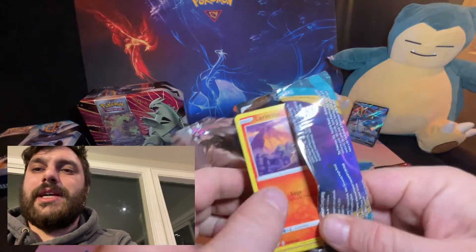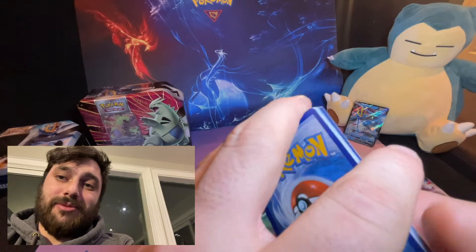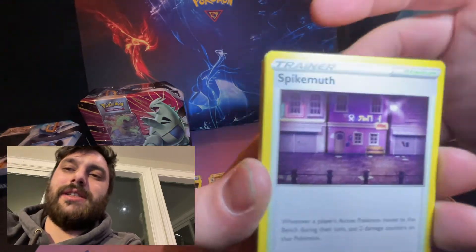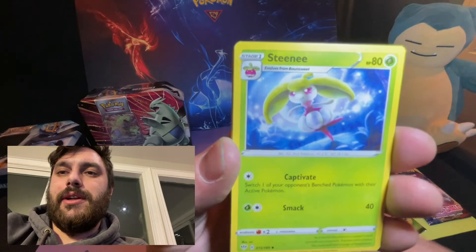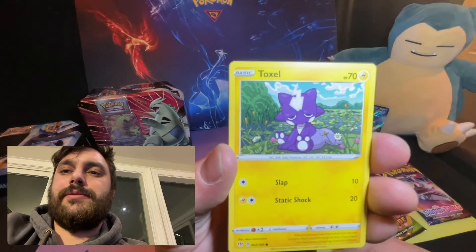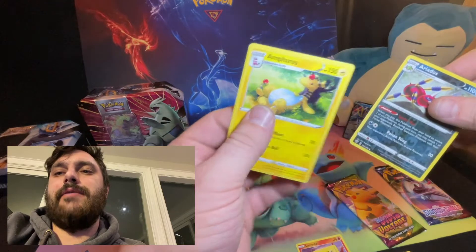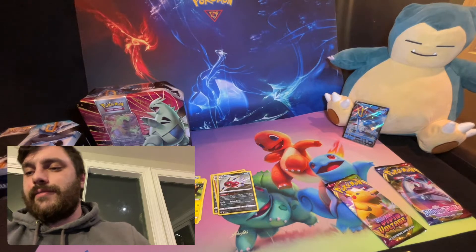Let's go to that Darkness Ablaze pack, then we'll hit that Vivid Voltage because we're searching for that Chunky Chew. We got some booster boxes of Vivid Voltage because I want to get some good pulls — the pull rates are a lot better when you get the 36 packs, you get more of the secret rares, ultra rares, gold cards. Bird Keeper, Steenee, Larvesta, Morpeko, Toxel, Skiddo, the Kitty, Rowlet — Ariados reverse holo and Eiscue non-holographic. Darkness Ablaze not our friend today.